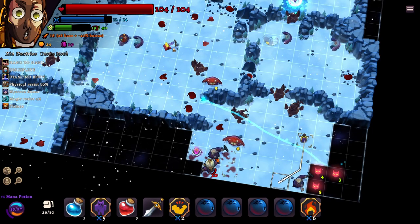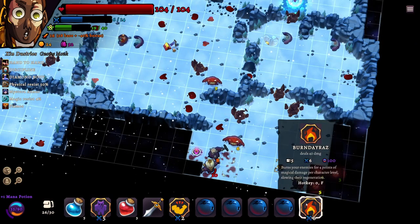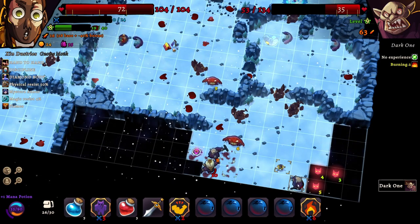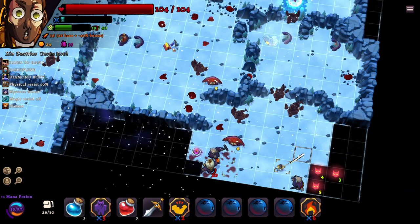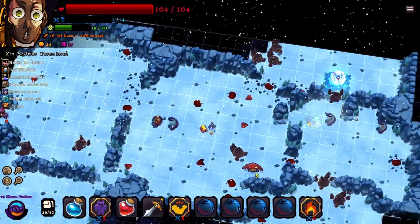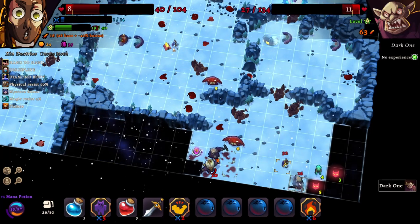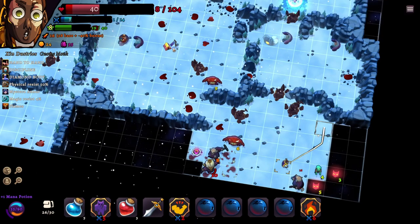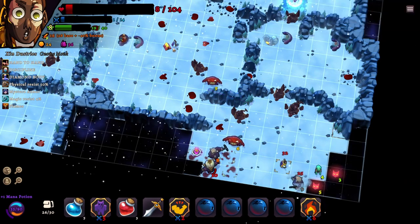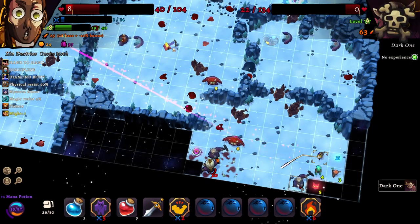We're stuck with it now. It does some decent damage at the very least — it should, it cost us everything. We only get one mana from revealing a tile. Punch, punch, punch — if I reveal these two I should be able to kill them. Nope, still no. I think I've thrown this game. I'm going to try my best — okay, we can kill them.